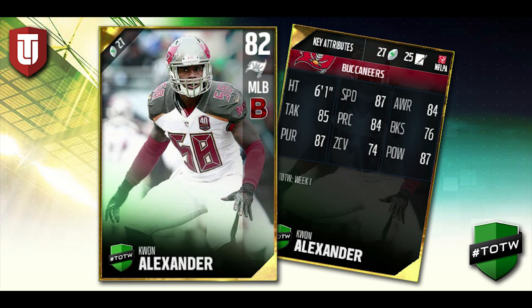Next on the list, we have Quan Alexander of the Tampa Bay Buccaneers, who had a really nice game on Sunday. This is a pretty good card — one that you're going to want to look at for usering. 87 speed on this one, and he also has nice hit power with an 87. If you don't user him, he's got decent pursuit and solid enough awareness, so he's going to be able to get after the running backs in the running game — maybe even make plays in zone coverage with 74 zone. Not that bad for a middle linebacker at this point in the game. I actually think this is a pretty interesting one based on the fact that it's only an 82 overall, so it might be one to consider for salary cap squads, budget teams, or all-gold teams.